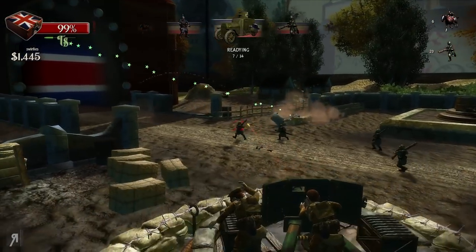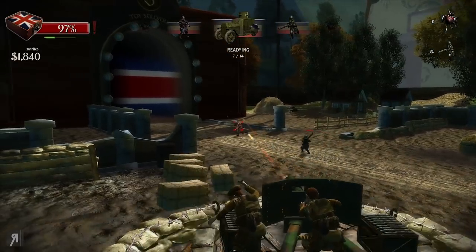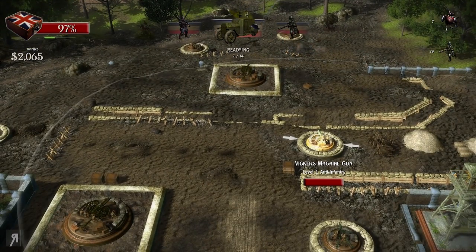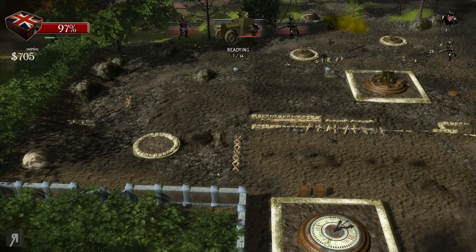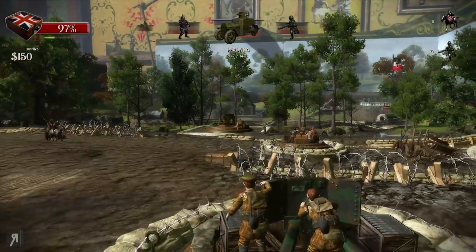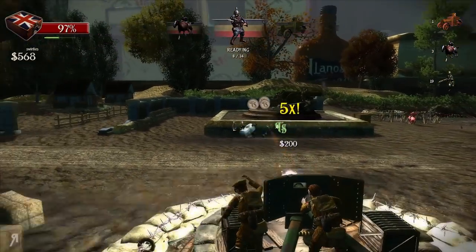99% HP is still perfectly fine so not really that big a deal. As long as you don't get a huge amount of people into your base, that is perfectly fine. It does reduce your score, but not by such a massive amount that you won't get a high score anyway. The most efficient thing you can do is increase your frugality with spending.